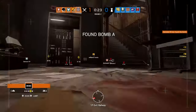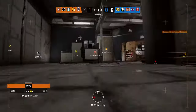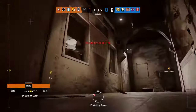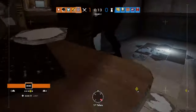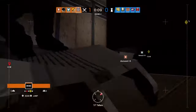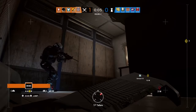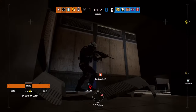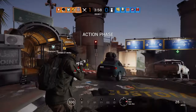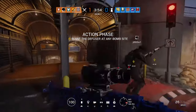Your drone has found a bomb. Insertion in 10 seconds. Five seconds to go. The diffuser has been recovered. You found a bomb — make your way to its location and defuse it. 30 seconds.